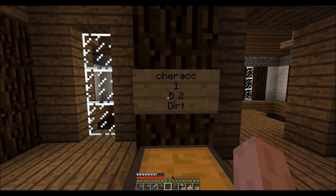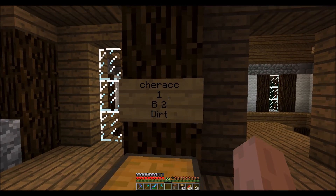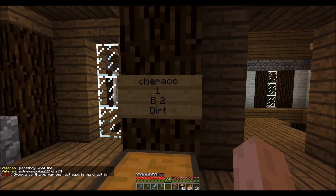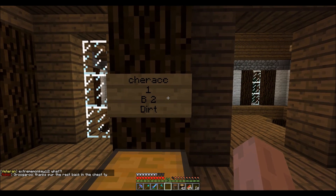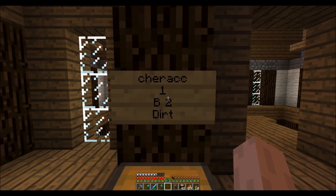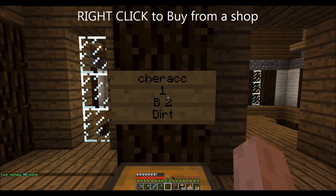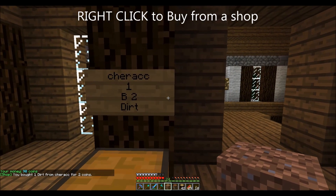The third line has a B on it, which means I can buy from this shop, and whatever I'm buying, I'm buying for two coins. The second line is how many of those things I get for one transaction. So this sign is telling me I can buy one dirt for two coins.